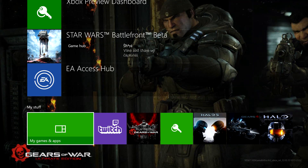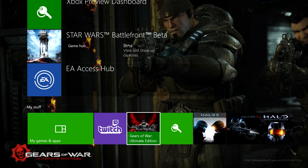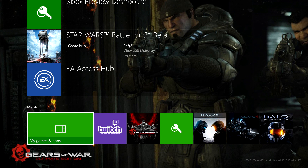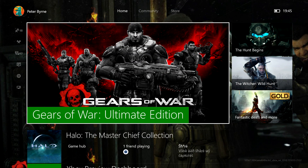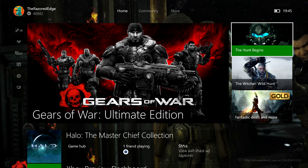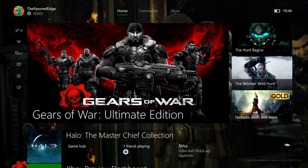My Stuff seems to be a renamed version of my pins, so here's my pinned stuff like Twitch and Halo 5 and all that. My Games and Apps is accessed down here as well, so pretty simple — all this stuff is front and center, which is nice. You've got a couple of ads here on the right, the promotions — you might recognize that from the previous dashboard — and this is where you access Games with Gold. So that's the home, it's pretty simple, I like it.